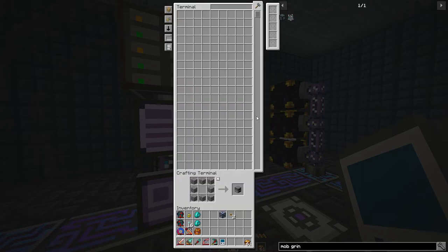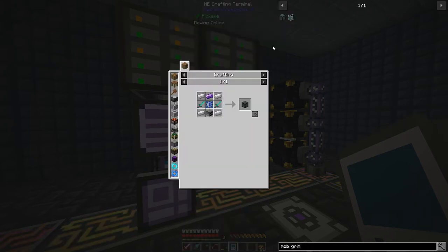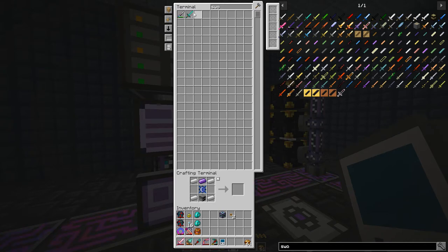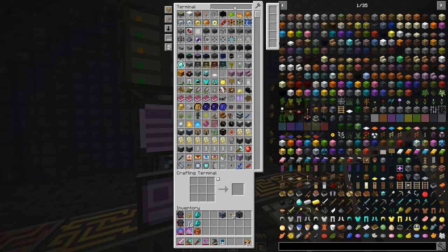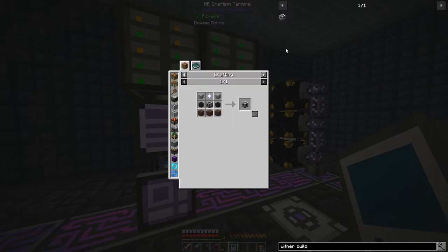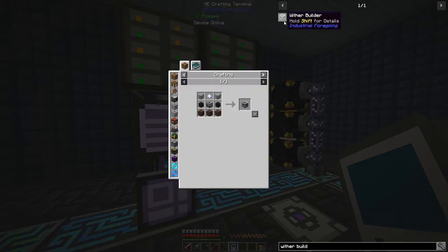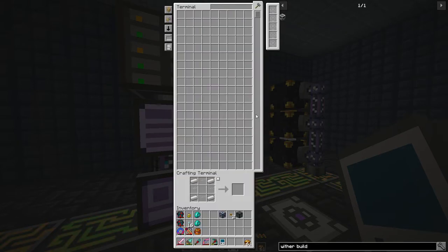We do need to make a couple of diamond swords and chuck that in there. The recipe is not going to pull those diamond swords in automatically. We've got the Draconic Evolution mob grinder. Then one more thing we're going to need - the wither builder from Industrial Foregoing. We don't have two of the items: one of which is the nether star, and the machine frame we can do easily enough.